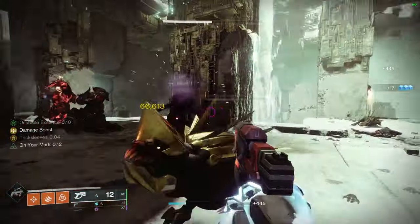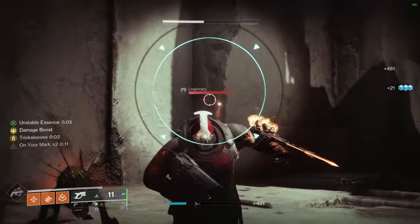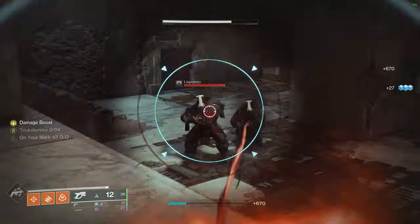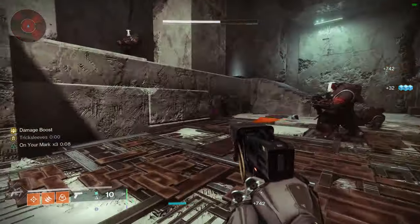The other thing is: when you have the buff and you're at white health, as you can see now, getting kills will extend it — you can see Trick Sleeves on the left. However, this isn't the bugged state. You can't keep the 4x damage when you go back to normal health; it reverts to the normal double damage. It's still a lot, but it isn't the 4x you had at 1 HP.